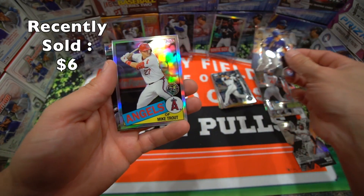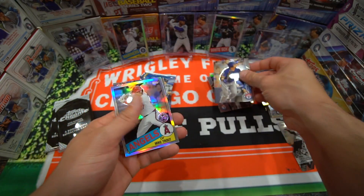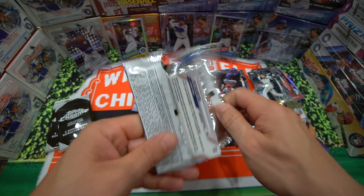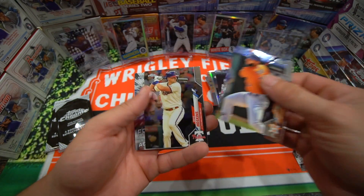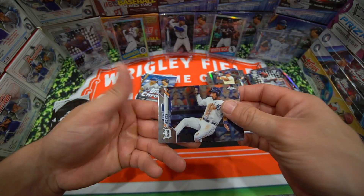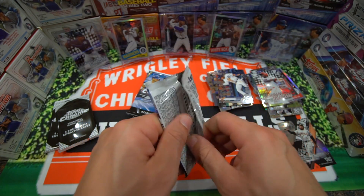Shinsoo Choo. A nice Mike Trout — oh, I put the rookie in the wrong pile. Bing, bang, boom. Nice Mike Trout and a Dansby Swanson. Abraham Toro again. Reese Hoskins. Aristides Aquino Freshman Flash. And a Victor Reyes. Kind of seeing some of the same cards — not seeing any Luis Robert. It's getting a little frustrating.